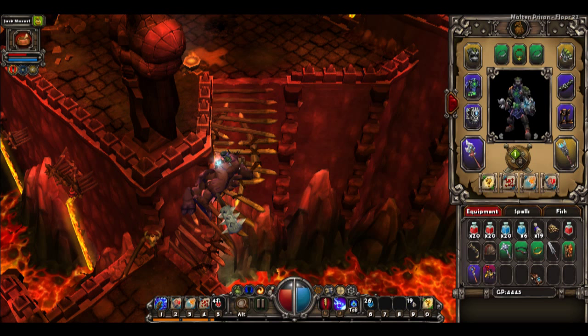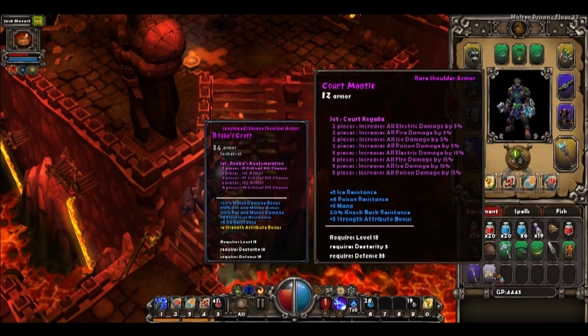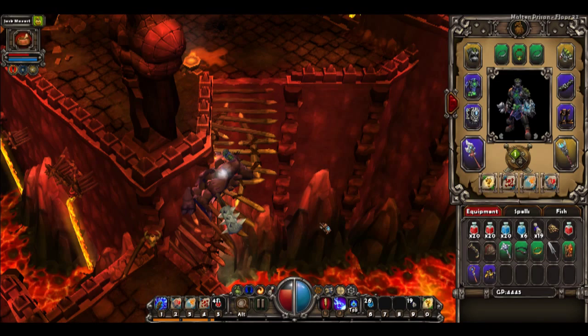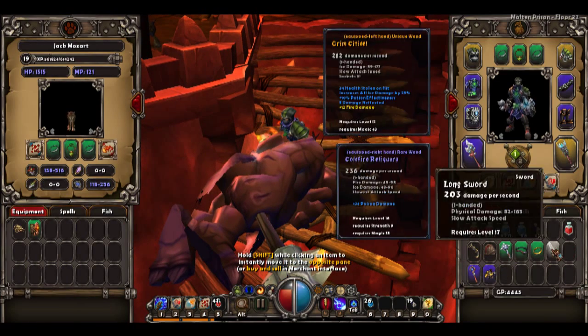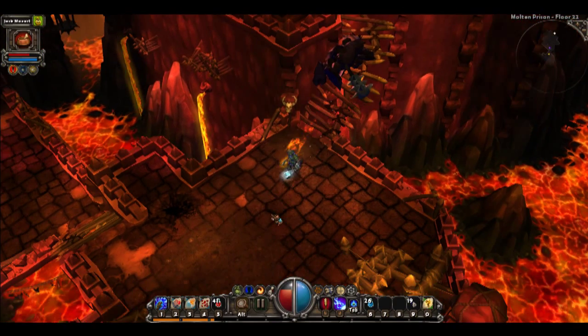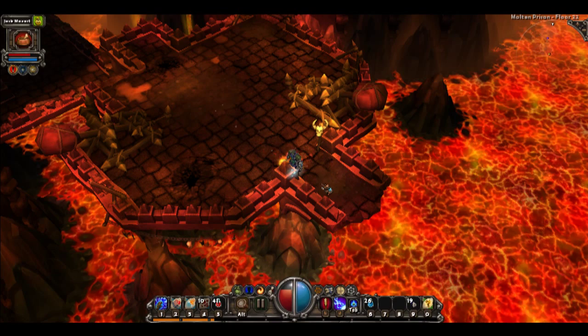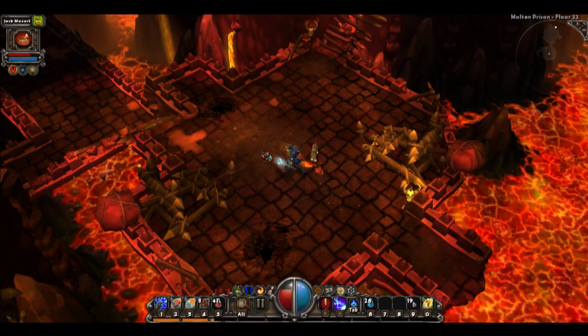Oh hey, new item — a set item. Let's see what it is. Ice resistance... knockback strength attribute. Hmm, don't use strength though. The shoulders I have right now are better, so actually let's go ahead and give all this to my pet. Oh okay, I didn't see the stairs there.